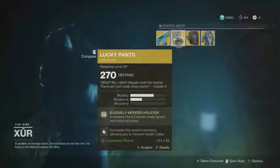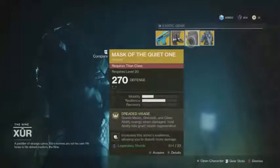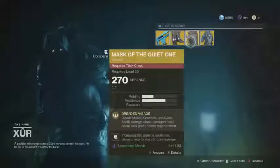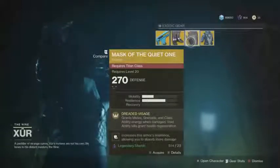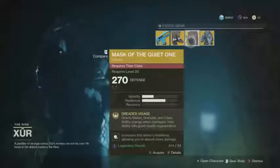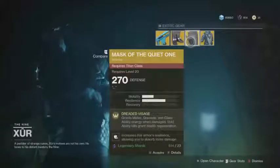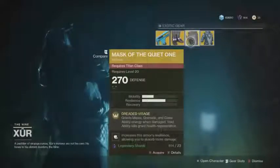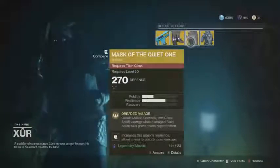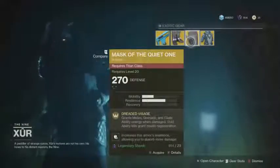For the Titan class, he is selling the Mask of the Quiet One. This grants melee, grenade, and class ability energy when you are damaged. Void ability kills also grant health regeneration. It's more geared toward the Sentinel class but can be used with any subclass. Every time you take damage — whether from a melee attack or from being shot — you're going to regen your melee, grenade, and class ability a whole lot quicker.